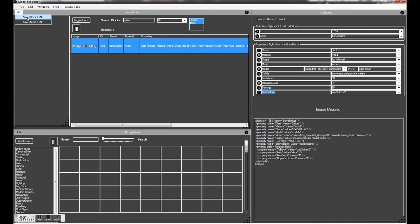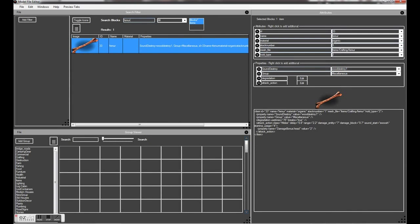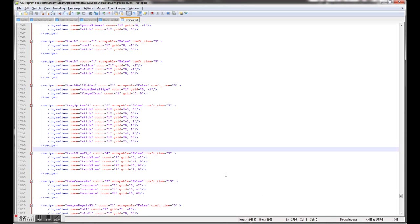So now that's done, what we need to do is save the block. I'm just going to make a quick change to the femur because it only allows one per inventory slot. Because we're going to be collecting quite a few of these, I don't like that, so I'm just going to set that to 20. Save the items — that's everything saved back to the model files.